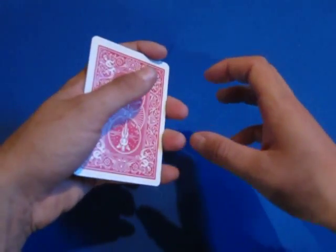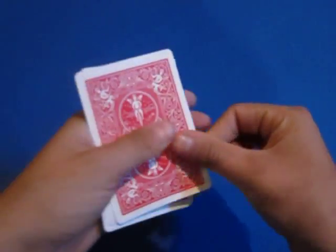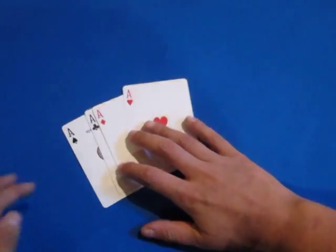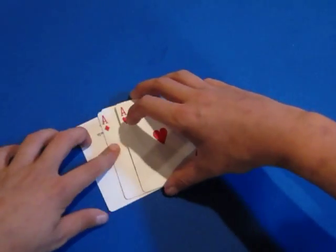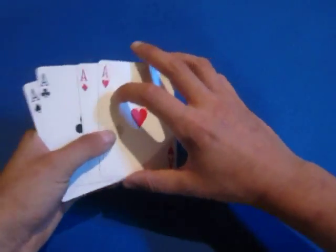Now you do an even more powerful magical gesture to show that the ace of spades has finally turned over. And you're done! The aces can then be passed out for examination, and that's the trick.